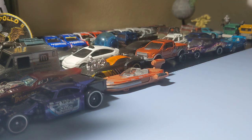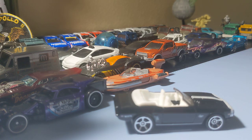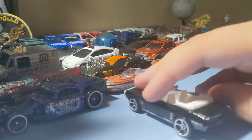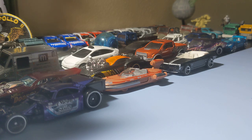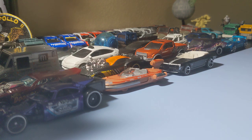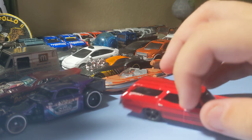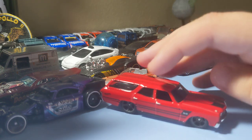Next up is the '69 Camaro Convertible — always cool to find. It's a cool colorway; I like the way it looks. Love those white stripes — it's a cool looking muscle car. Really glad to find this one and glad to finally open it. Last mainline Hot Wheels is the '70 Chevelle SS Wagon in red — always another cool casting. I really like this wagon; I've always liked this casting. Always cool to find.